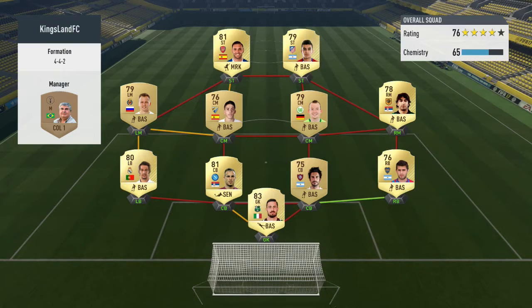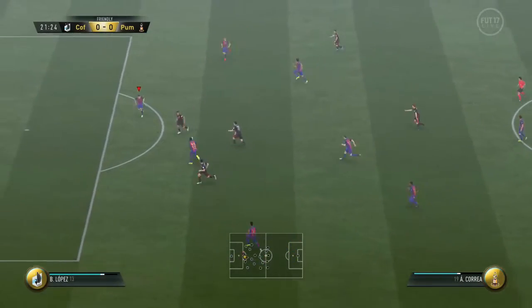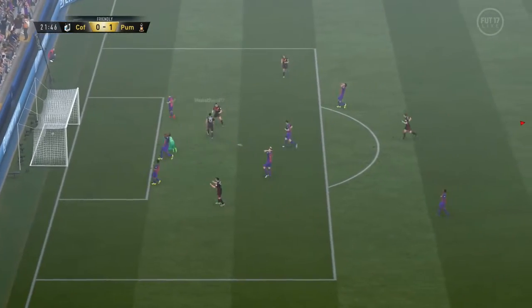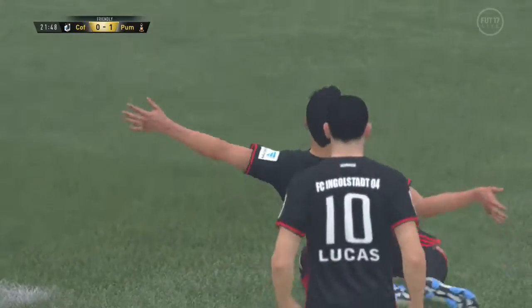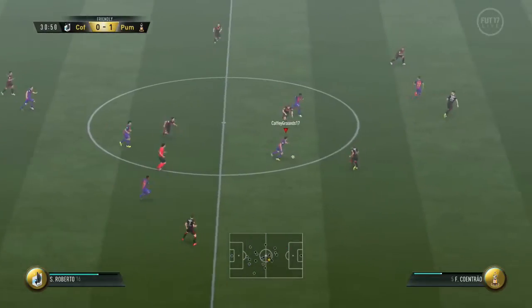The opponent is rocking a box-standard 4-4-2 hybrid — really just a random assortment of gold players. Despite his random team, in the 21st minute he gets Correa free and my silver goalkeeper cannot handle that power shot, so unfortunately we find ourselves down early on.